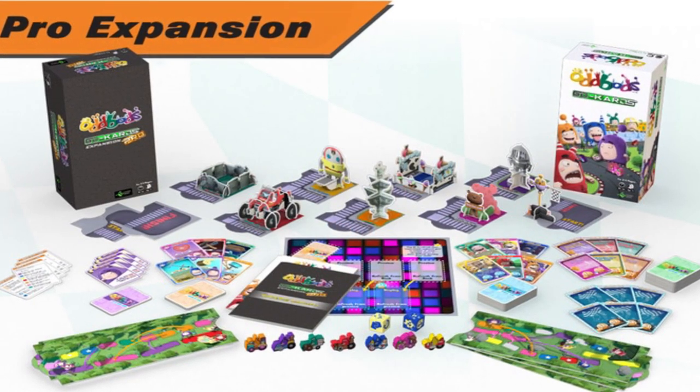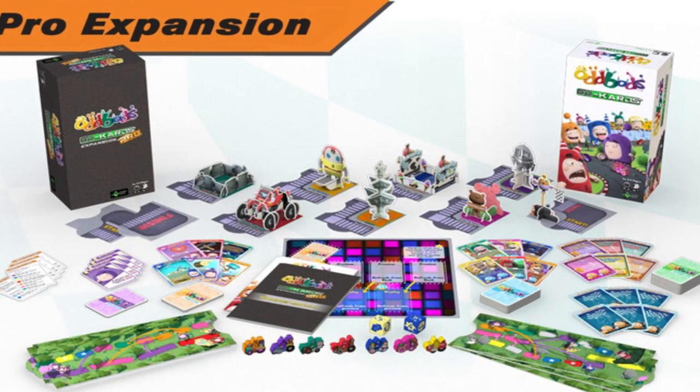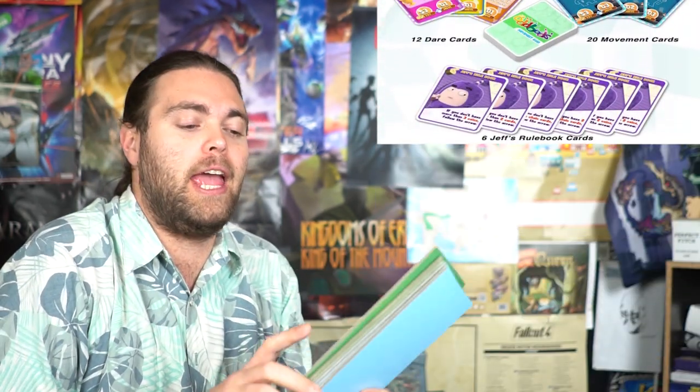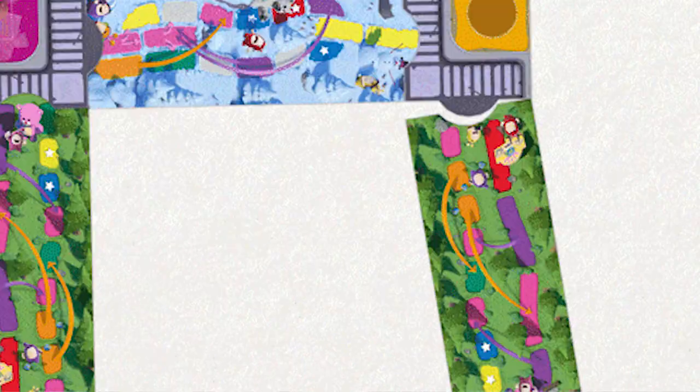In the game Oddbods Go Cards, you're going to be playing as a race car — one of these little guys here — utilizing them across a board of four different mats, as well as some side pieces that will affect the game in different ways. All the tracks are going to have different colors that affiliate the game in some way, changing how the game is played. As you move across or land on certain colors, you'll be doing certain actions, whether it be moving farther along the track, moving backwards, having something nasty happen to you, or becoming immune to different cards.